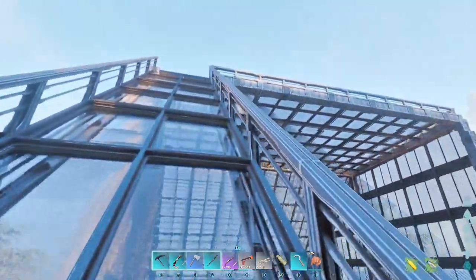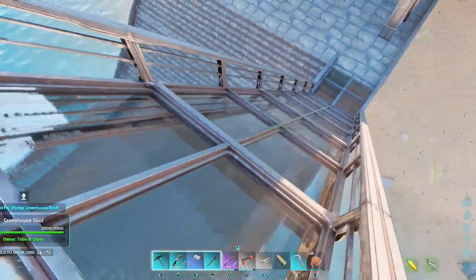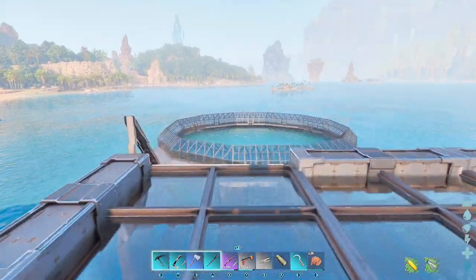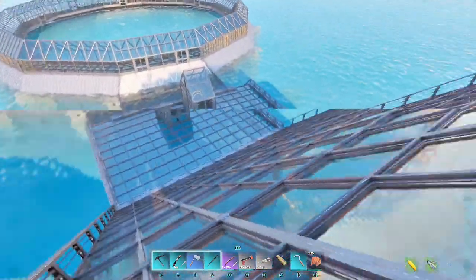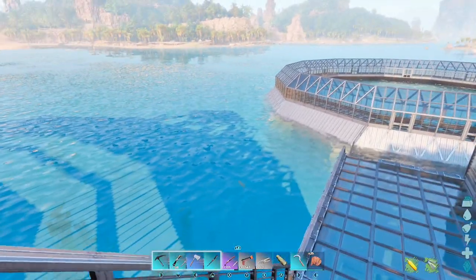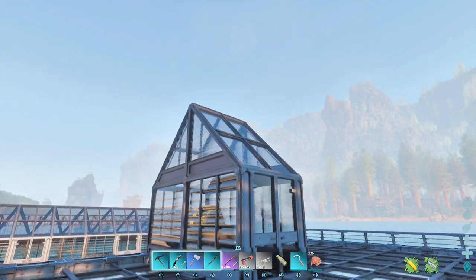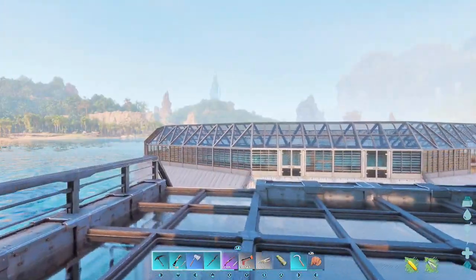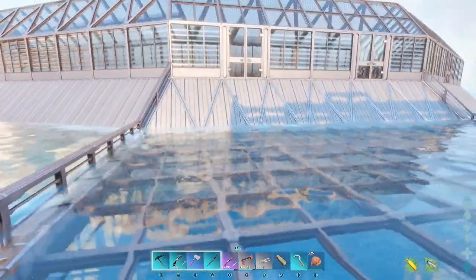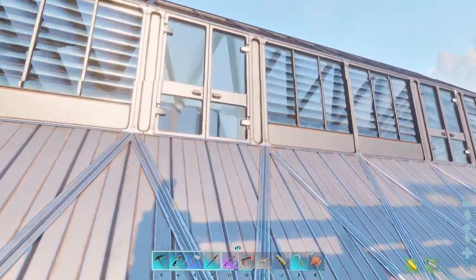All right, I'm just gonna speed this up. Here we are. Let's check it out from the top. I built kind of a catwalk, but I didn't make these metal steps — I guess a glass ramp is cool. On the other side it's also a glass ramp, so I want to stick with that. Then you got your generator here to power the automated arc trough.